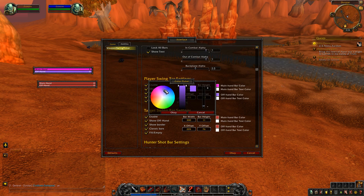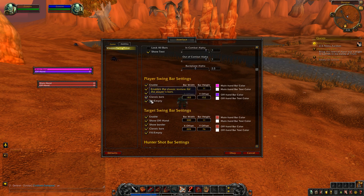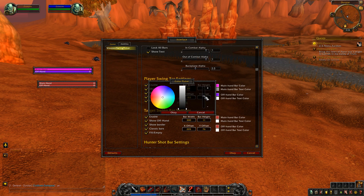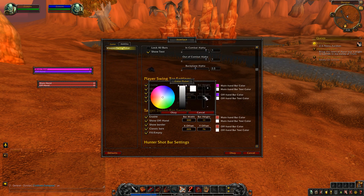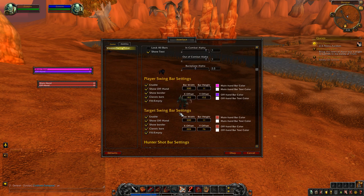If you want your offhand to be a different color — let's do like a shade of purple — but with white text, there you go. Or if you want the offhand text to be slightly see-through, there you go, you've got that option.